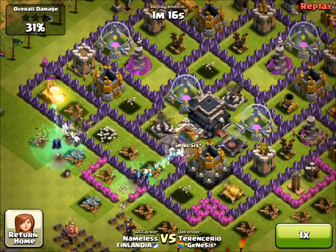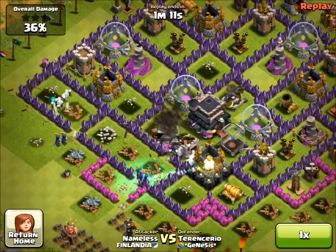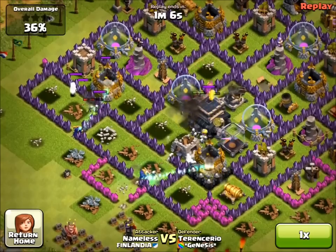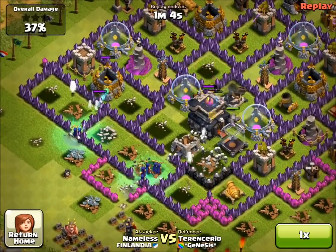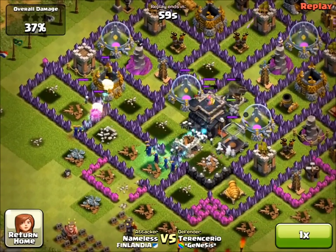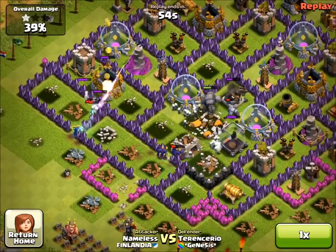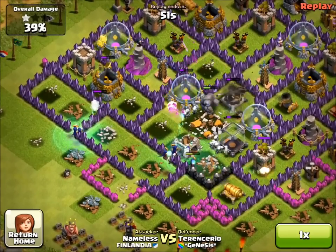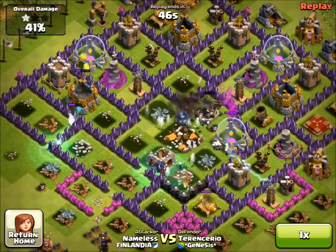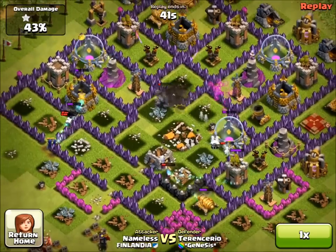Although witches aren't a farming troop — they're too expensive at 250 dark elixir each — if you were going for trophies and you had a gang of witches plus a load of minions, you'd have a lot of ground troops and a lot of air troops, and that might be a really good combination to wipe out a base quickly. It would be hard for defenses to target both ground and air, as long as you can take out the air defenses in time. That could be quite a good strategy, so I might try that just for fun.